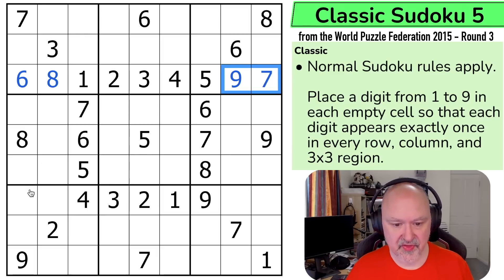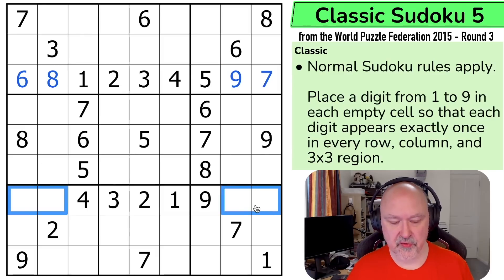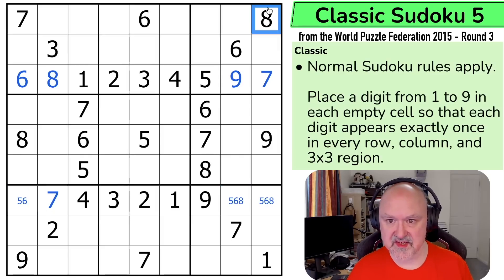Excellent. Let's look at these now, because this is a quadruple. I know that the seven has to go in one of those two because I can't put it there, and the seven is looking down. So this is a seven, and I'm always keen to mark a triple: five, six, and eight. I can see that the eight can't go here, and this eight means that eight can't go here. So this becomes the eight. This is a five-six pair, and the six that I placed means that this is the five and this is the six.